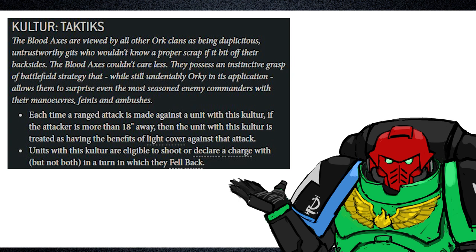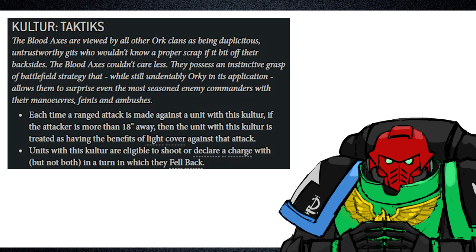The first perk speaks to the sneaky nature of the Blood Axes. The second perk is far more interesting, speaking to the tactical acumen of the Blood Axes. Having an army able to leverage the capacity to shoot or charge after falling back grants the Blood Axes a huge boost in flexibility, creating options where other orc clans would have far fewer.